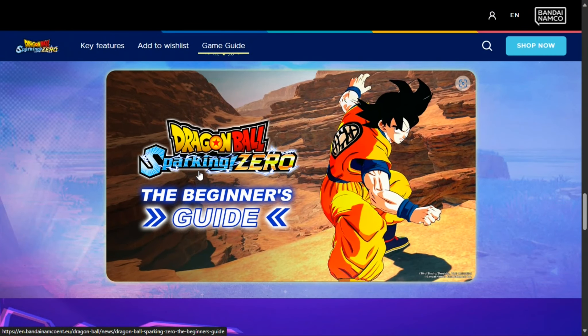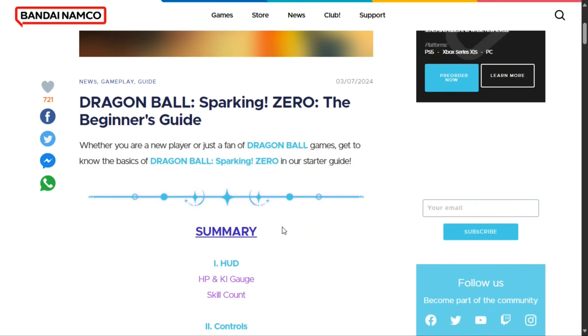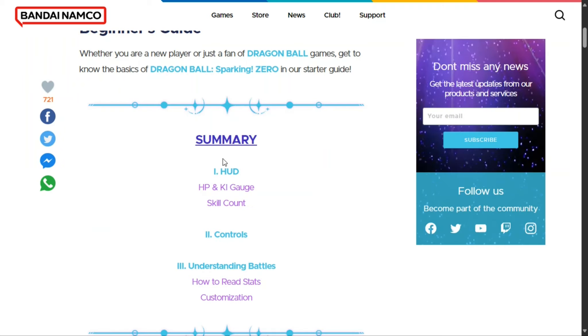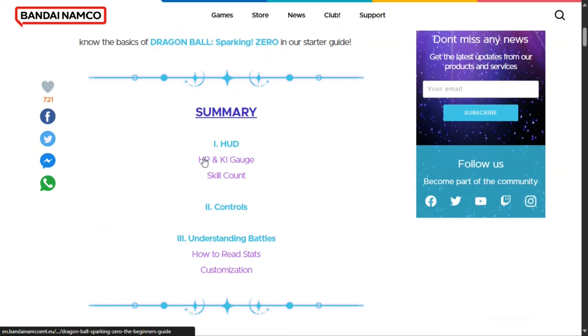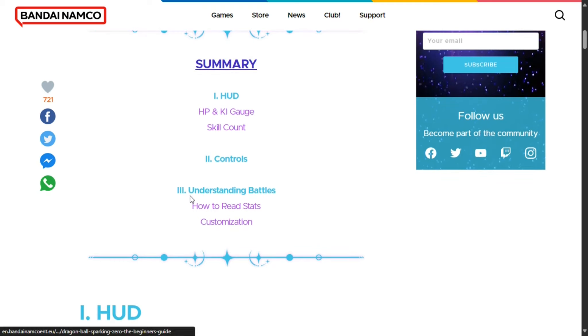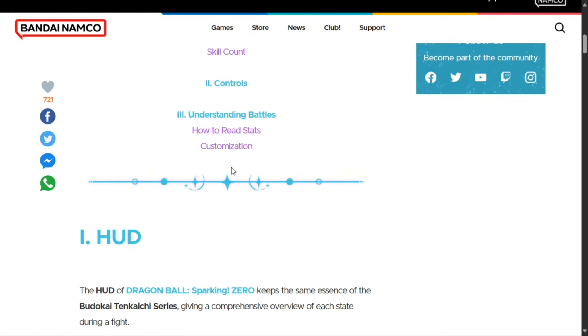Here we can see the beginner's guide. If you click on it, it takes you to another page. This is the main beginner's guide. Here you have the information about the HUD, the HP and key gauge per skill count. You also have the controls and understanding battles, how to restart, and customizations.